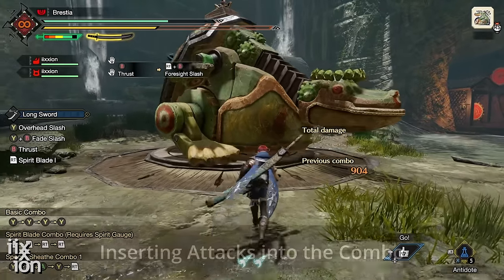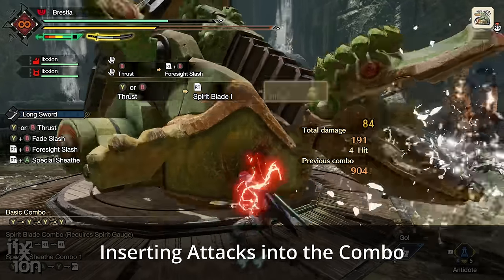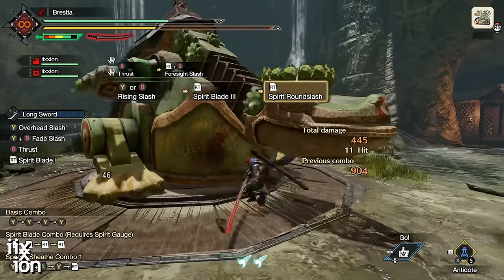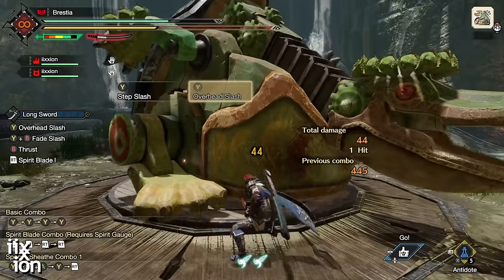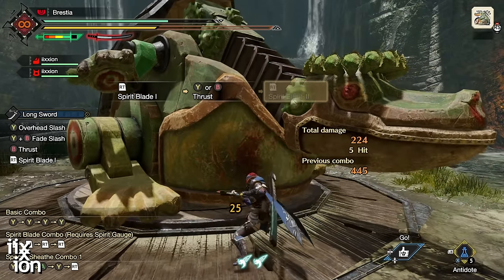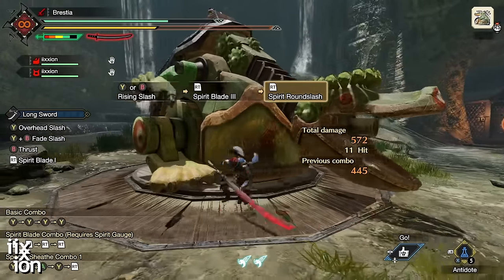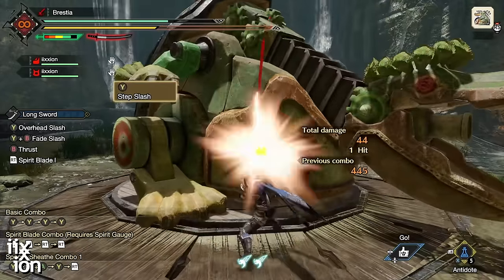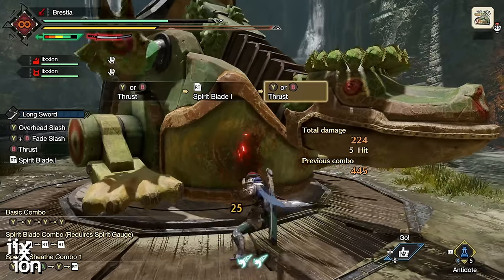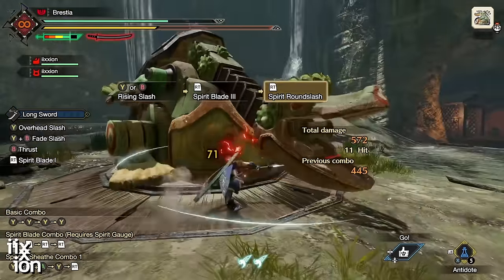You don't need a full Spirit Gauge to do the Spirit Combo because between Spirit Slashes you can insert small attacks to raise your gauge a little bit. You can actually start from no Spirit Gauge and still reach the finisher by doing: Step Slash, Overhead Slash, Thrust, start the combo, insert attacks, and work your way to the finisher.